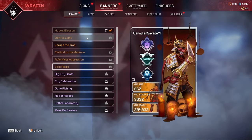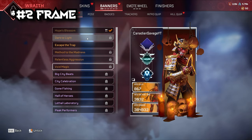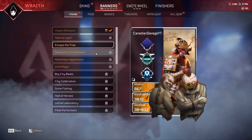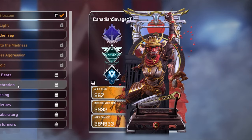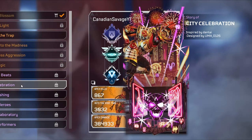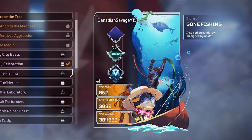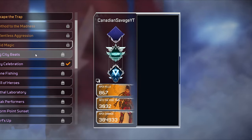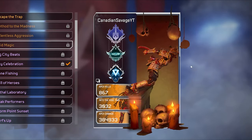The next thing you should be looking for is a frame, because a good and bad frame really do make the difference between a nice and a garbage looking banner. Luckily we've very recently gotten some really nice free frames which you can use for yourself. My personal favorite is City Celebration, however if you like one better you could definitely use that if it fits better with the skin you're currently using on your legend.